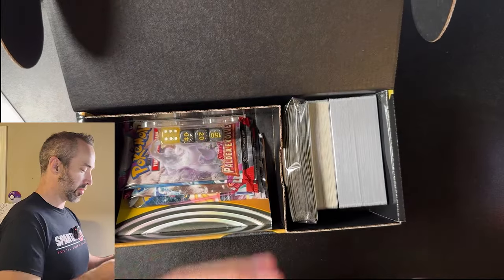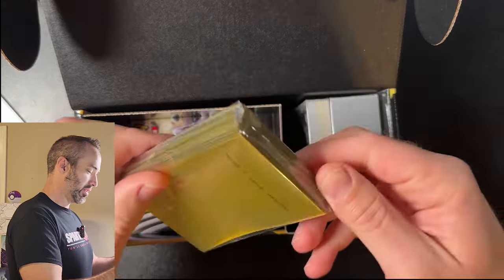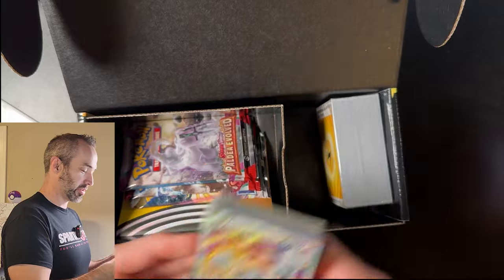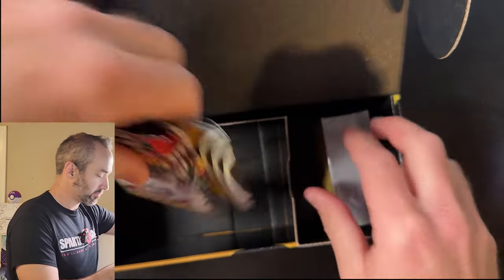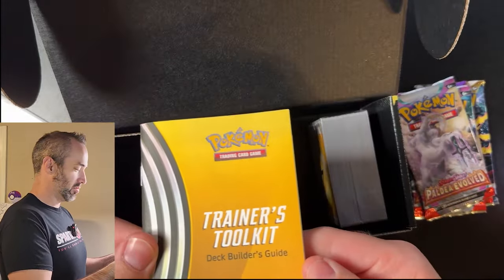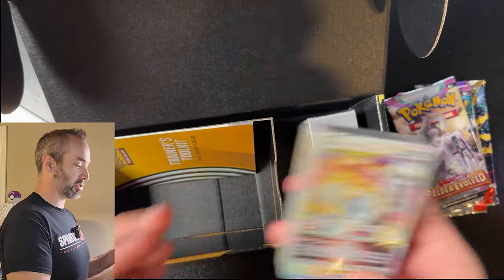So inside we've got condition markers, a V-Star marker, some cool dice, sleeves, a pretty cool deck of cards, and a bunch of energy cards. And then we have four packs — Sword and Shield kind of mixture — and then a deck builder's guide. So kind of neat. Kind of like an ETV, but you do get this deck of cards, which is kind of sweet.